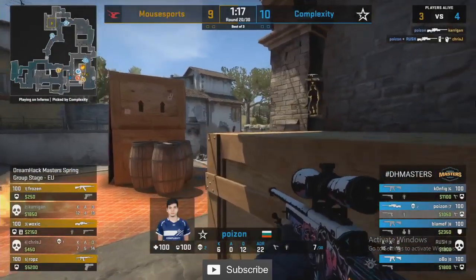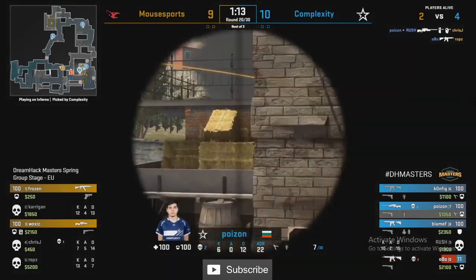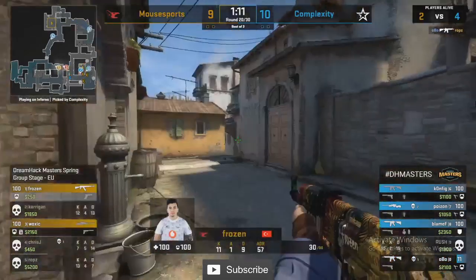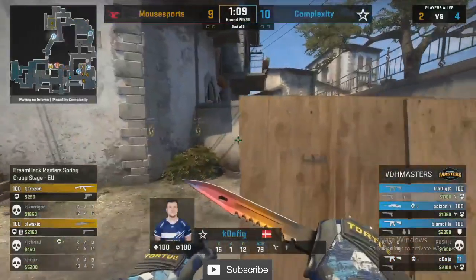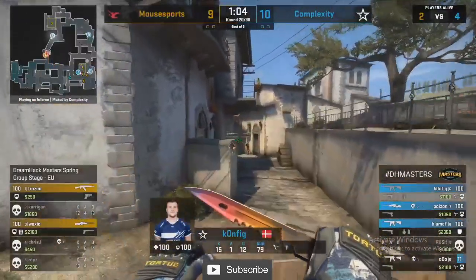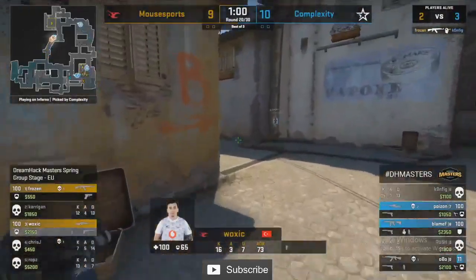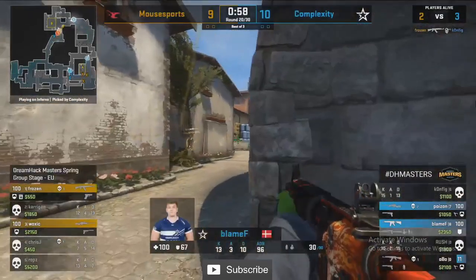Let's see Poison getting rolling now — second kill. There's a man on balcony but Poison's not ready, mopped up by Obo in the site. Woxic and Frozen left in a 2v4, and once again Mouse Sports are set packing from this initial push. This time they've got time going their way — nice shot from Frozen has opened up the B bomb site.